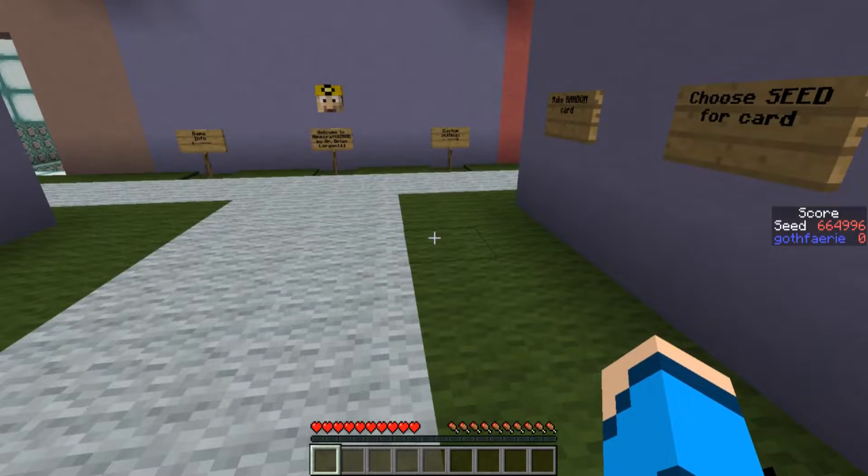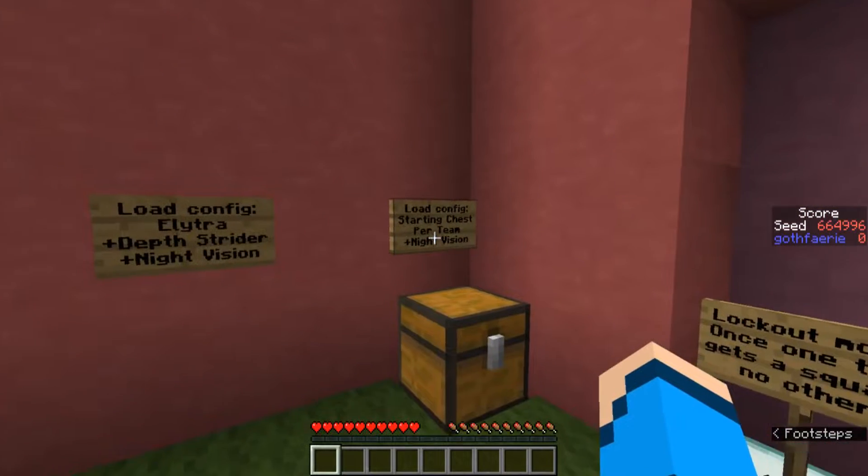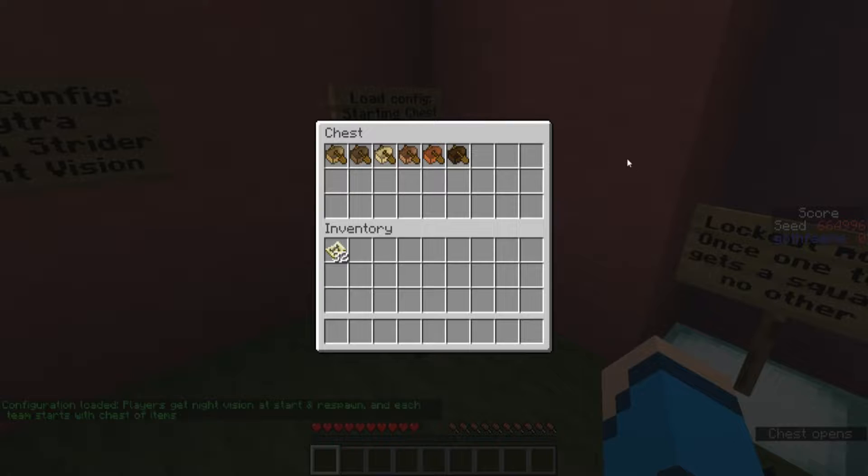This week we have a Boats Boats Boats Week, so make sure you come over into this part of the lobby. Click on the Load Config Starting Chest Per Team Plus Night Vision and make sure you have some boats in that chest.